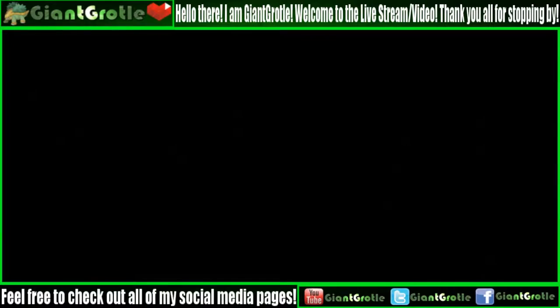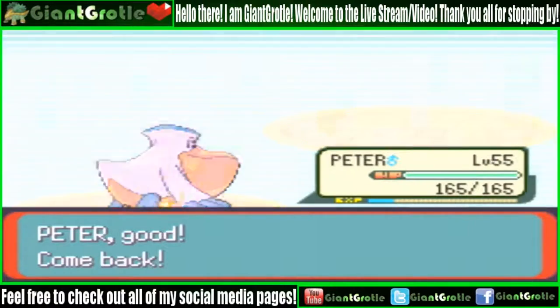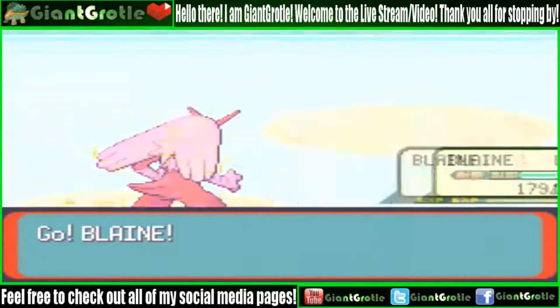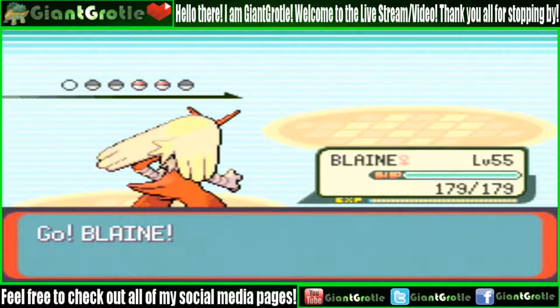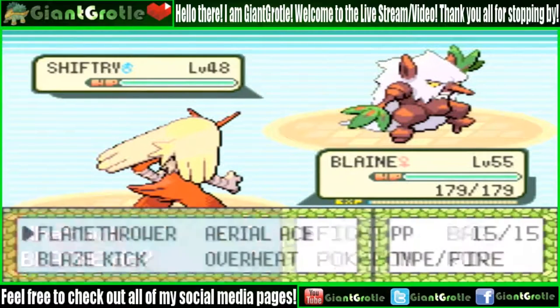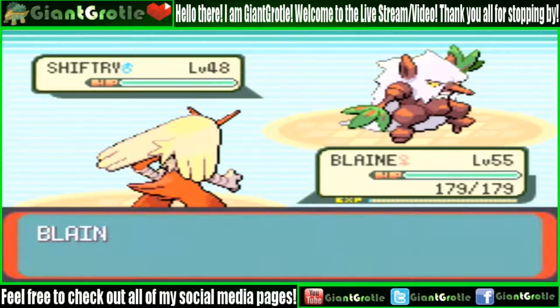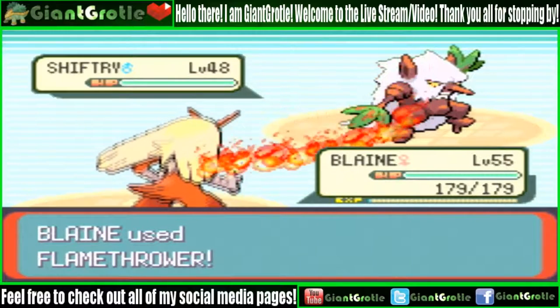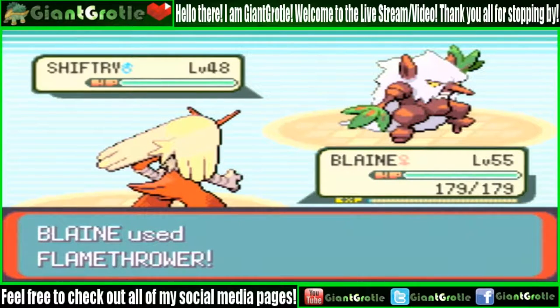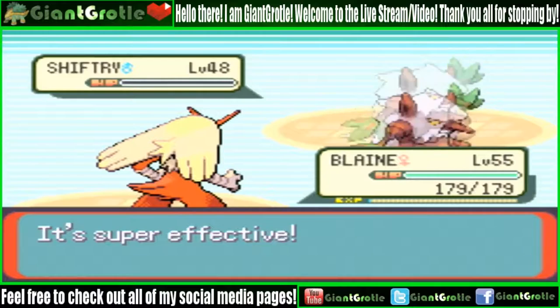Shiftry is next — for Shiftry I'll go to Blaine my Blaziken. Let's see how much Flamethrower does on this level 48 Shiftry. One-hit KO! Nice, I'll take it. Blaine can stay in for the next one and try another Flamethrower — hopefully it'll faint that one too. There we go.